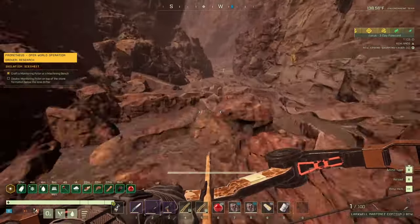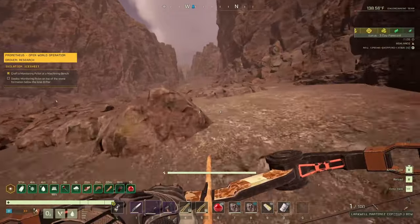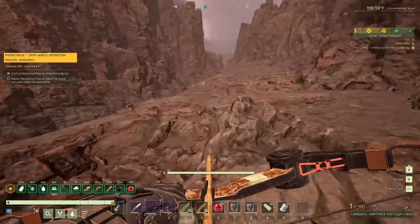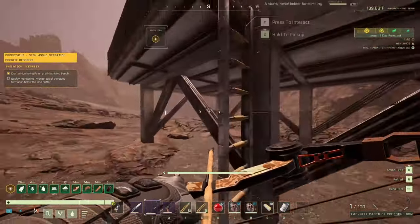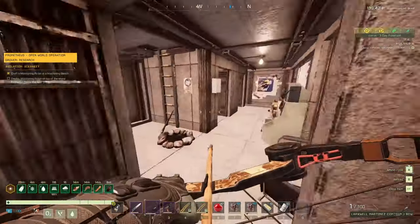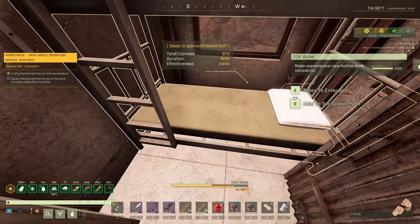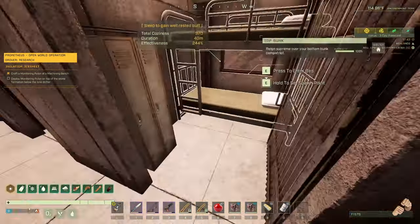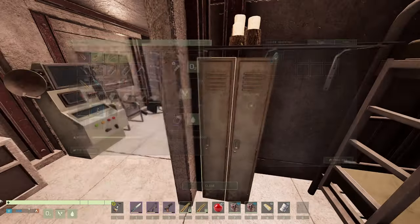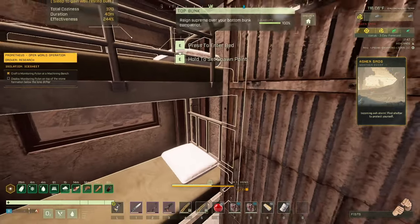Quite curious what it's gonna be — maybe it's gonna be a really bad one and B.I.G. is gonna have to put those modules on. We made it to the outpost — it's 12:49, took a minute to get here. Even with all that speed. I'm interested in one of these beds — oh, I cannot grab it! Oh my god I can't grab it! That's really bad — I was pretty certain I'd be able to grab one of these.